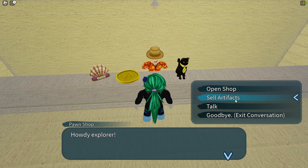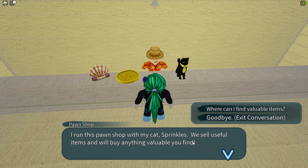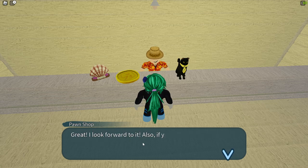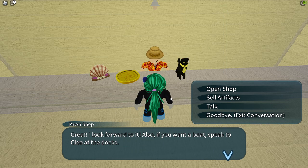Howdy Explorer. Let's talk to him. I run this pawn shop with my cat Sprinkles — we sell useful items and we'll buy anything. We're going to find in that lake of course full valuable treasures waiting. Let's sell artifacts. So we have ourselves the Prince of the Sea. Sell all for $55. There we go.